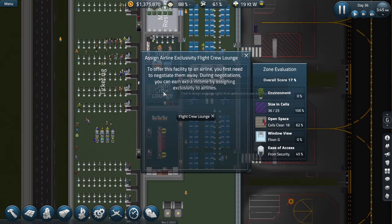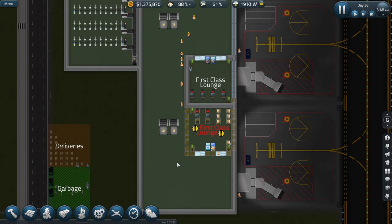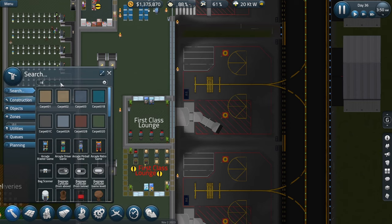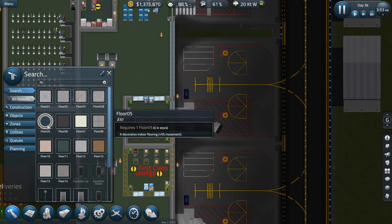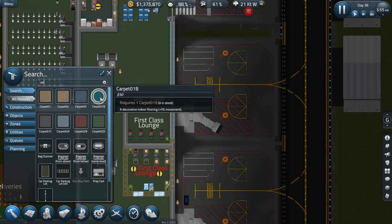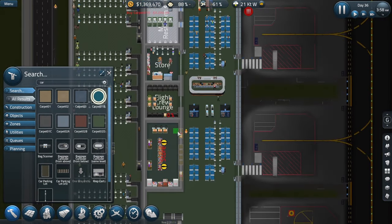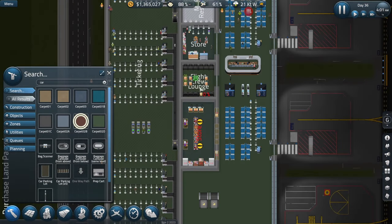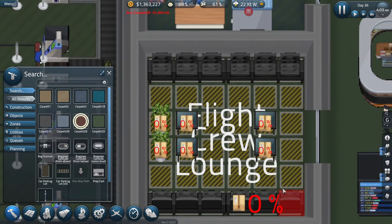Our flight crew lounge is doing better. First-class lounge will be done in just a minute. I think we should change the carpeting in here — carpet, flooring, maybe like a blue. Oh, I guess this will be our second store. Just, you know, it's fine.